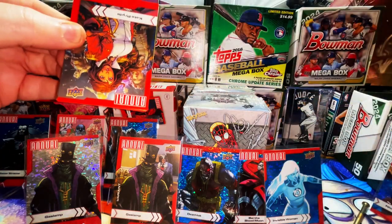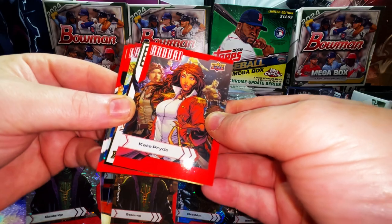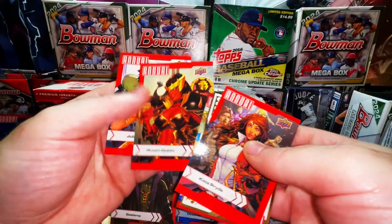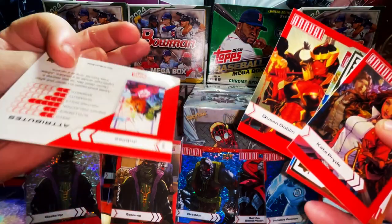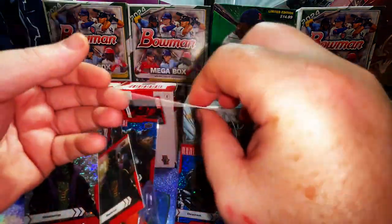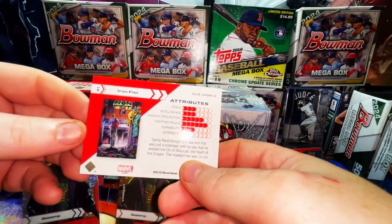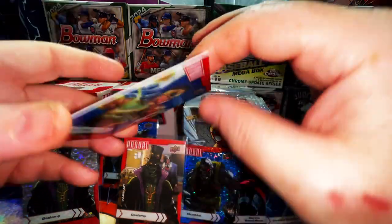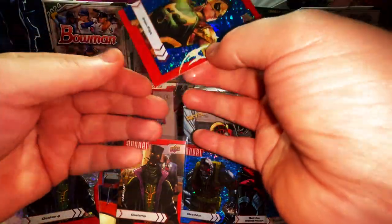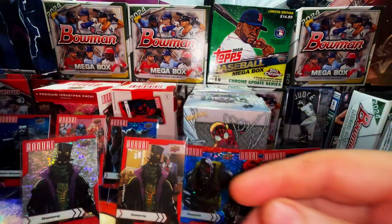I'm going to have to cut this video — this is going to be a long one. We have some gold — Kate Pride, Queen Goblin, and Jubilee. Here is the blue sparkle: Len Lee as Iron Fist! Yes, that is Len Lee's Iron Fist. There's the homage cover — it's Danny Rand walking away — and I love the spec outlook on this. These Iron Fist books are dirt cheap right now, along with the Sword Master books.